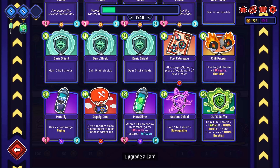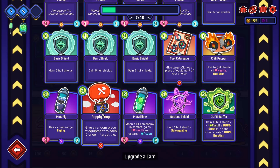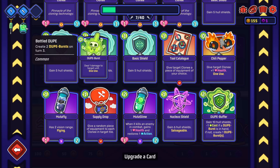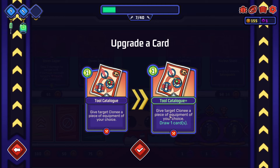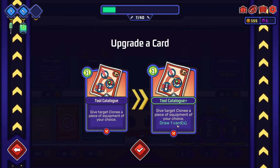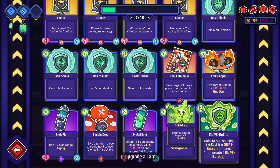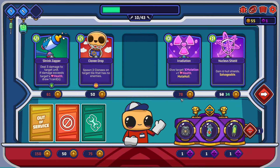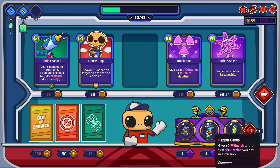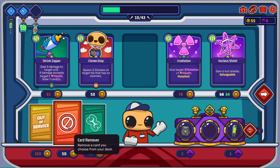Upgrading this one would be really good as well because this is now free I think. I thought equipment was free. Create two dupes - when you upgrade, oh that was out here. Give a target cloney a piece of equipment of your choice, draw one card - that could be good. All right let's do that. When you construct a building, gain one energy. This is good because it just passively does it. And we can't repair it so we'll remove - we'll buy this.